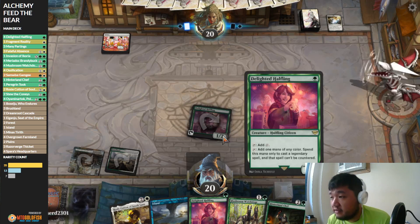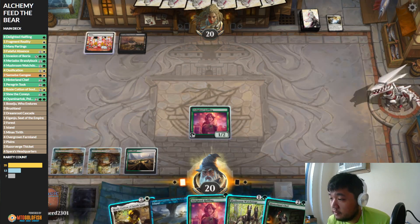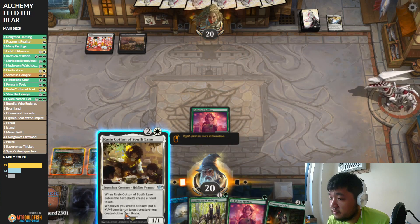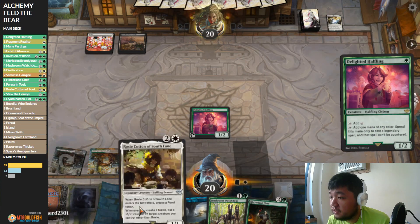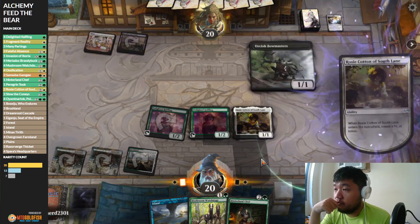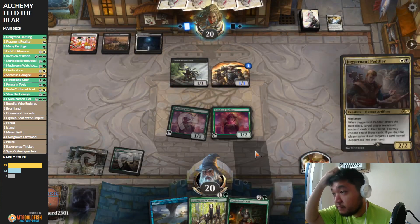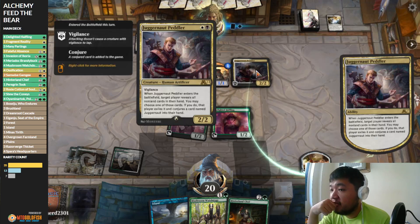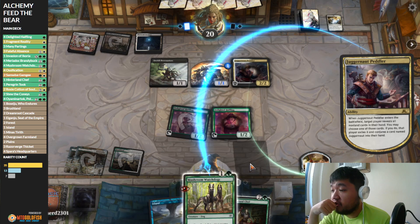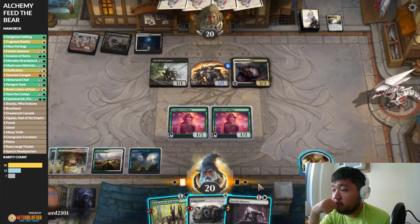It does give us that benefit — I think this is the combo deck. Hold on, definitely want to run this first. Opponent goes for Fishbowl Masters to snipe Rosie — that's fine. Juggernaut Peddler, so we probably lose Hinterland Chef and just get the Peddler, which is fine. We might lose the Watchdog too — get a Juggernaut. I would play the Juggernaut. There's a Faithful Absence we do want to hold up.